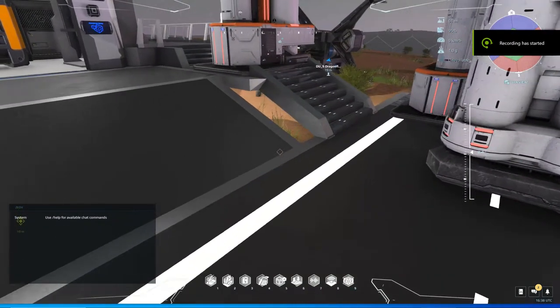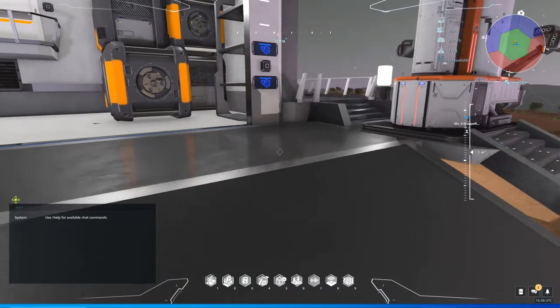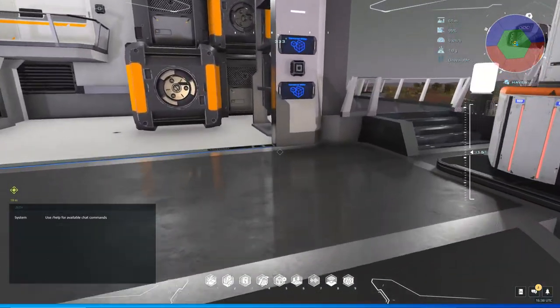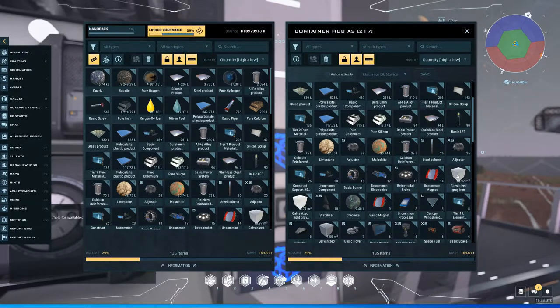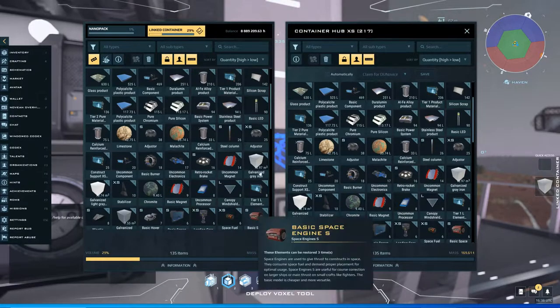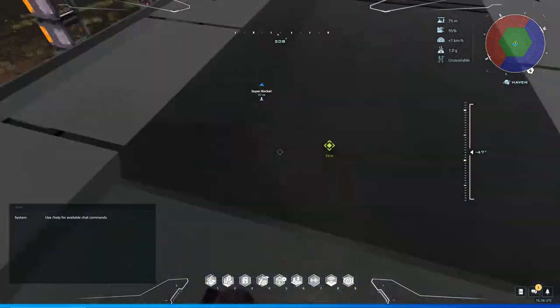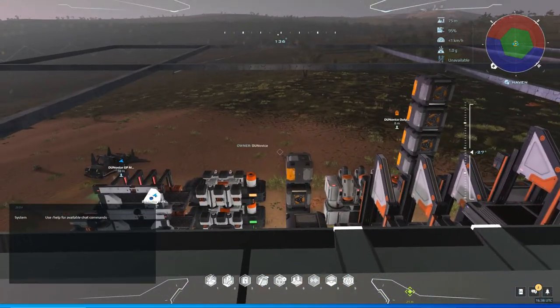Howdy folks, it's DU Novice back with another video. I wanted to help you guys out who are getting ready to start with the new launch of Dual Universe after a couple of years of beta. I'm going to look in my container, sort it high to low, and see what voxel I have the most of. I'm going to equip that — it's the galvanized gray iron. I'm going to go up to the roof now. I've started a little lattice work with some voxel up here and I want to expand on that.